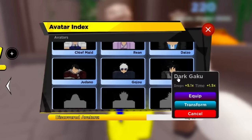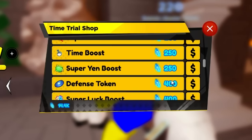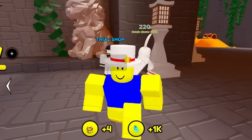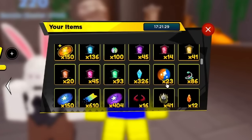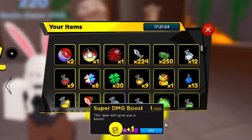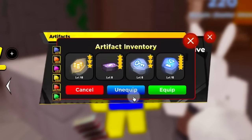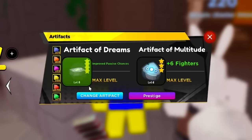I'm going to use this Dark Goku avatar for 5x drops - not much but it will help out a lot. Then I'll purchase a super drop boost. If you can't get a super drop boost, you could use a regular drop boost. I'm also going to use a super damage boost. Once you have those drop things equipped, go get your drop artifact - Artifact of Hoarding or Artifact of Multitude.